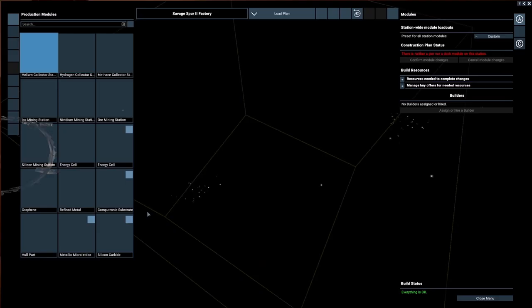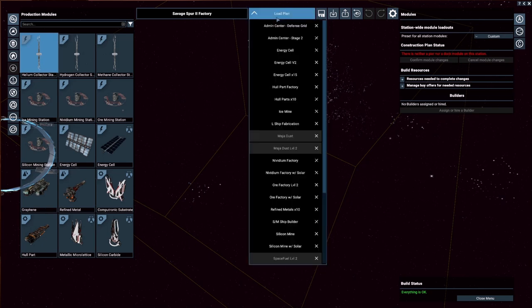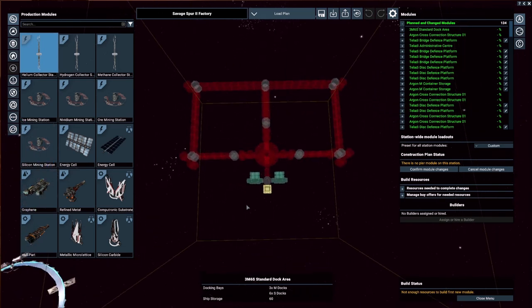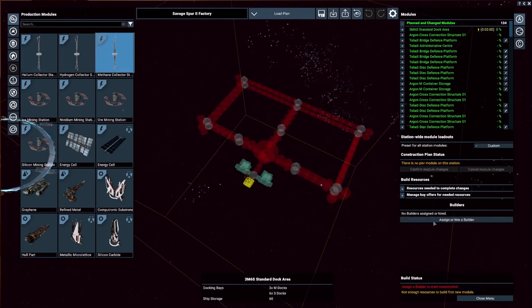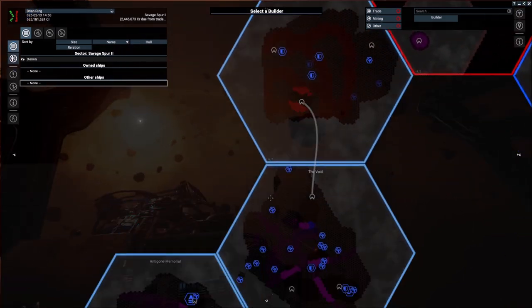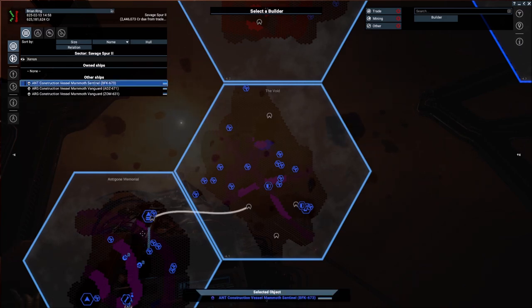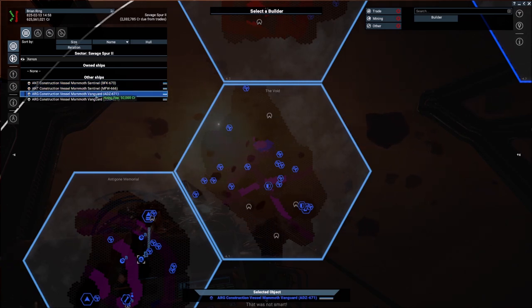Let's continue. Obviously we don't need to pay anybody here, because they're going to be trying to run us out as soon as possible. Let's do Stage 2 — this thing is massive overkill, which is one of the reasons I love it. Let's confirm the module changes and see if we can find a builder crazy enough to come in here. There are a few builders — looks like they're all right over there. Let's just grab this one.